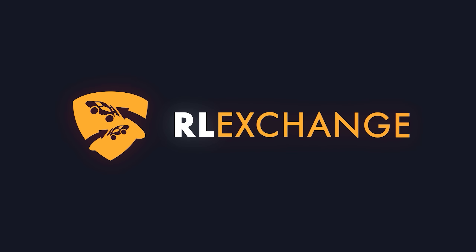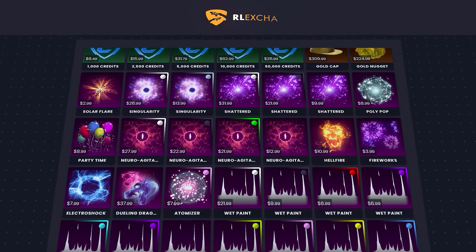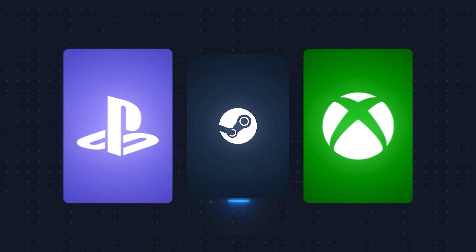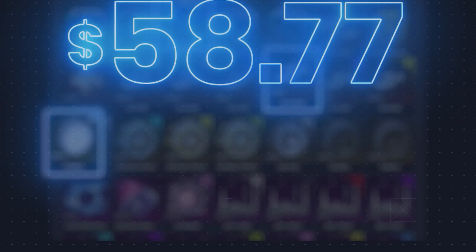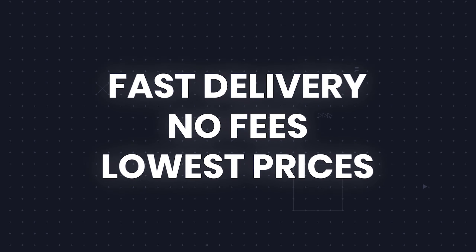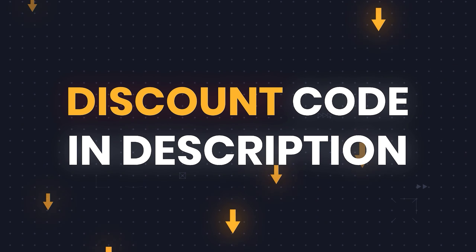If you want a cheap and easy way to get your favorite Rocket League items no matter what console you're on, head over to RLExchange and use code CORALCOKE at the checkout for 3% off. It's a very easy site to use with tons of payment methods available and super fast delivery. Just use the link in the description to go check it out for yourself.